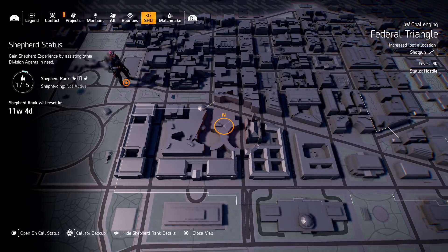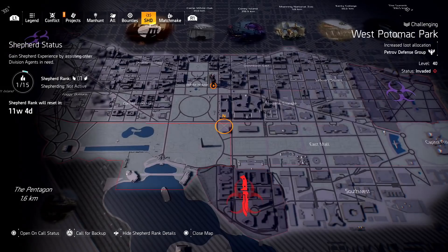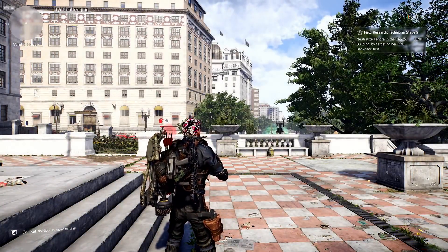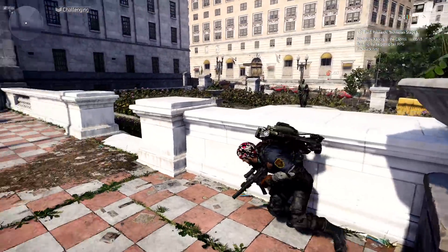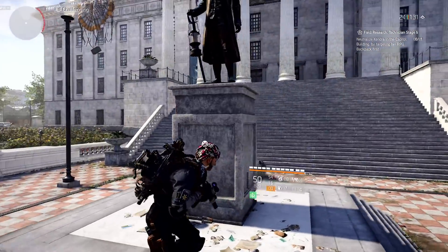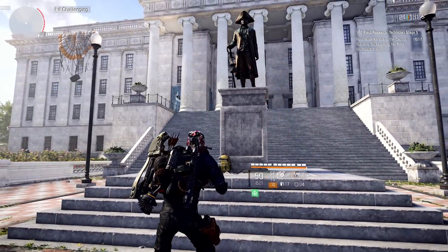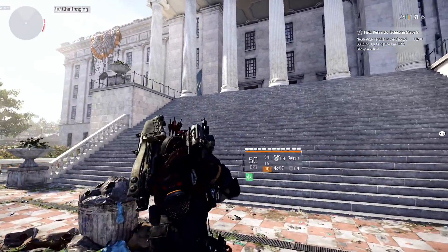There's actually a Shepard ranking system that goes with this functionality. So if somebody helps you, you can endorse them and they'll get a Shepard ranking. Some people want to get their Shepard rankings up, so they'll be happy to come help you. Some people just want to help — that's what a lot of agents are doing right now. They're not necessarily playing for progression; they're just playing for the sake of enjoying the scenery, the familiarity. It's The Division — players just do repetition over and over again. So feel free to use this functionality, fire it up, and get things going.